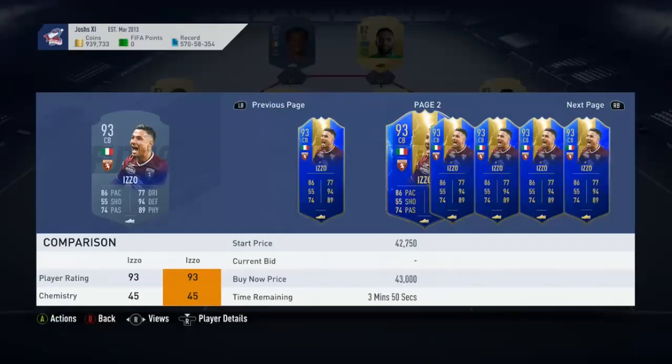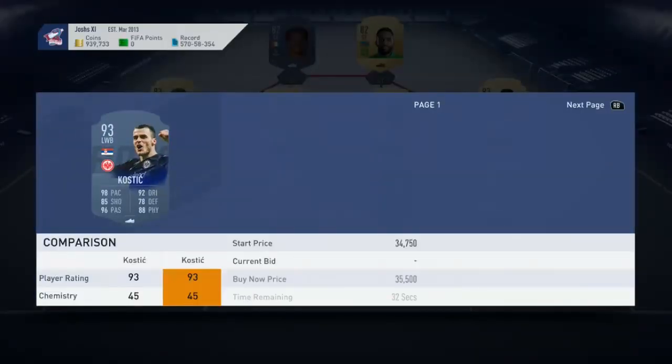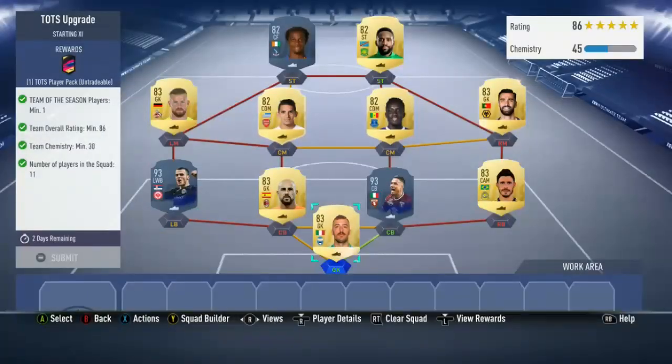I mean, he's about 30, probably 35k — even less, probably about 30k. So in goal we've got Viviano, he's a generic goalkeeper, everyone packs him — you've probably got one in your club.